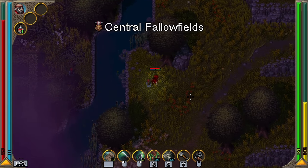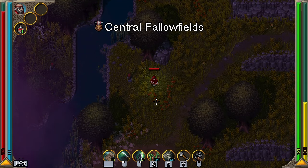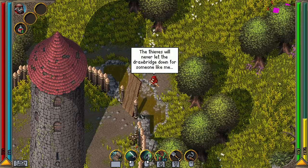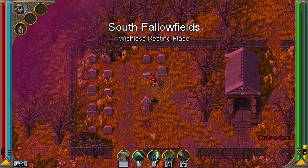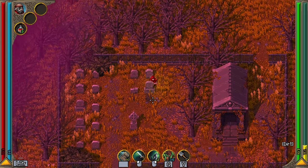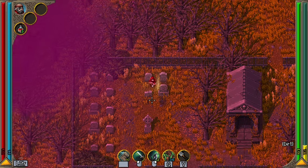Hello and welcome. Today I'm going to show you how to get the hookshot fast without going into the Thieves Tower where it's normally located. All you're really going to need is a shovel, as the hookshot can be attained from digging up graves.